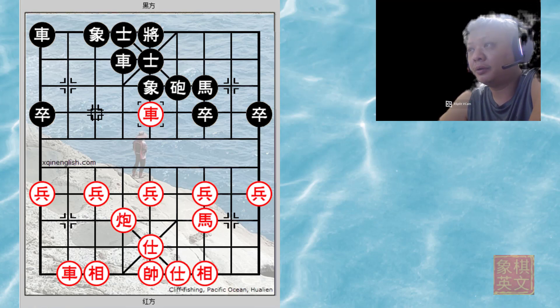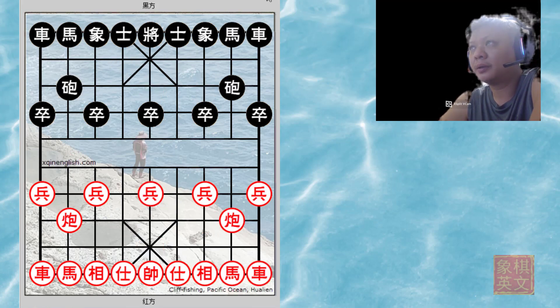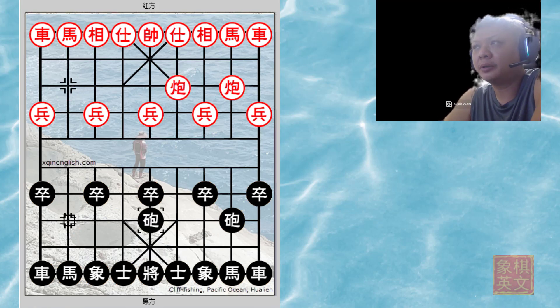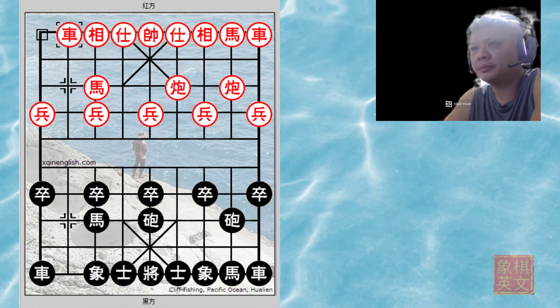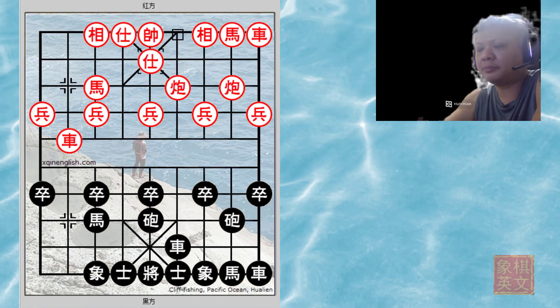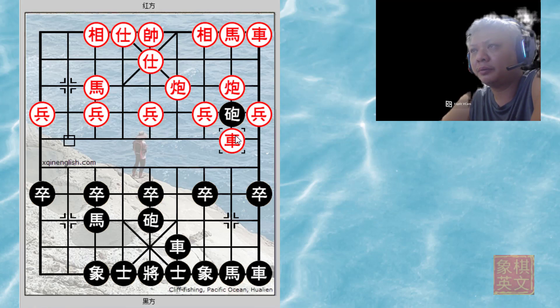Let us review this board from the eyes of black. Cross Palace Cannon versus left central cannon. Red attacks the central file, but this would be the dubious move for black. In variation A, red attacks and this would be the position of discussion. In variation A, c2=5 — red goes as planned, capturing the central pawn.